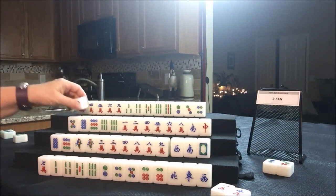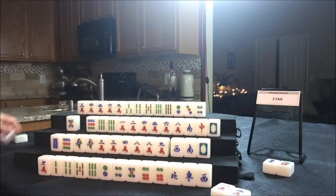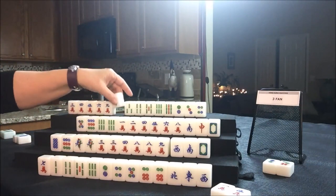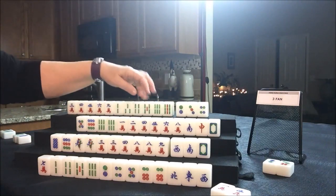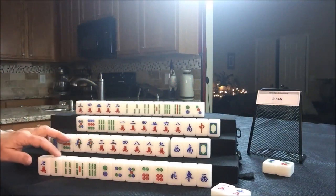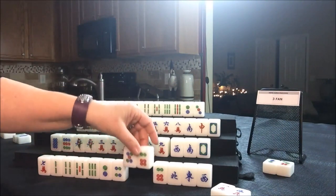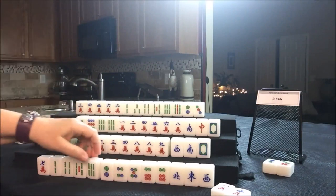Drawing four West — white dragon, that might help. Let's get rid of the eight dot — it's already been thrown. Drawing four North — two bam. We've got to come up with three fawns somewhere. Let's see if we can get them to all bams. Throwing a four dot. Drawing four East — they could chow that, but I think I would wait.